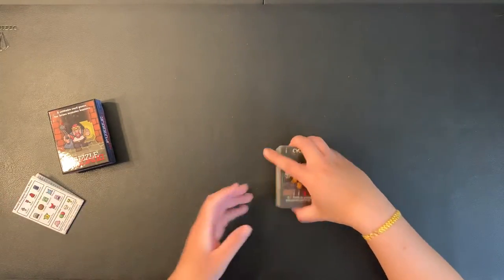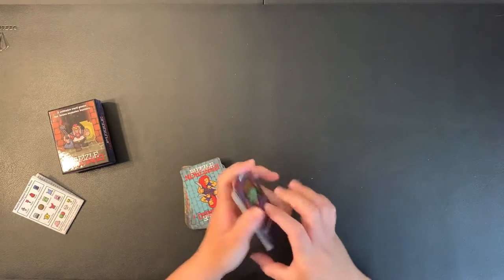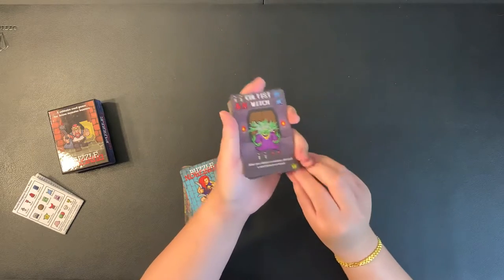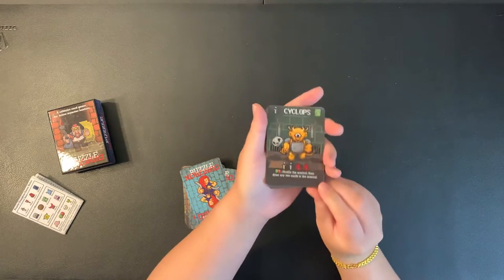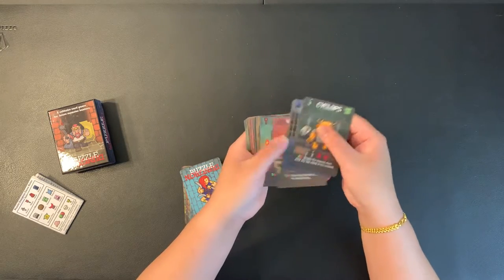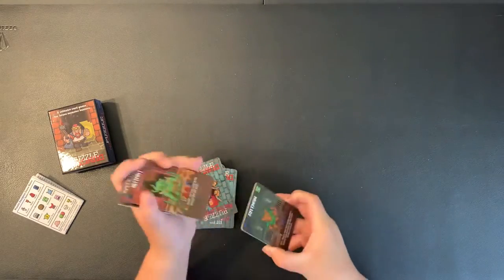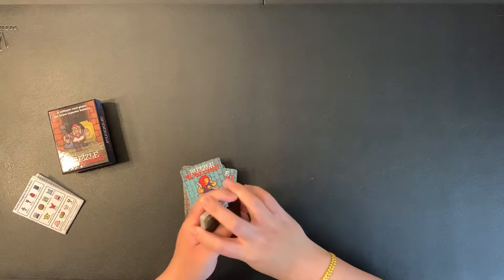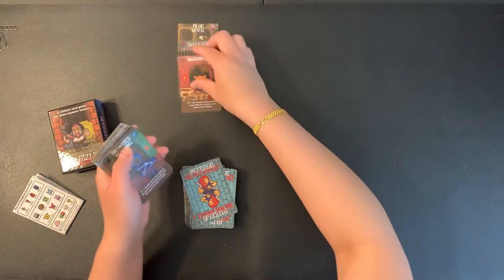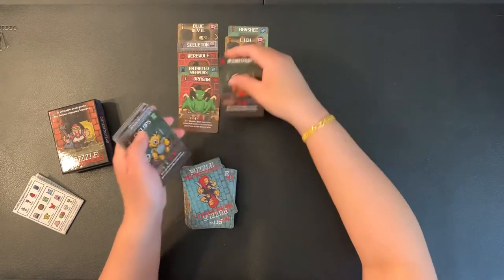So there's a bunch of different cards here. There's going to be a bunch of monsters, and this is the king side, which will be relevant later. The monsters will actually start at the other side without the crown icon, and there are 20 of them. To set the game up you shuffle them and then lay them out in rows and columns of five.